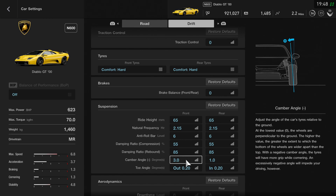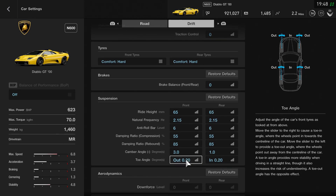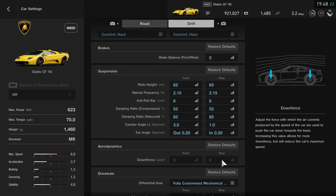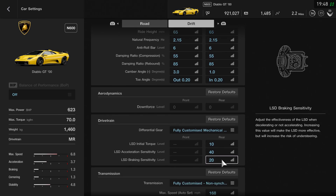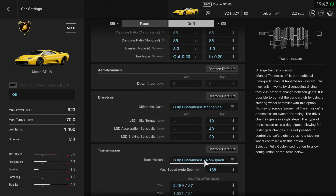Camber angle, which seems to be the norm for me at the moment, is set to three on the front - which seems to be working really well - and I've just put one on the rear. Toe angle is set out 0.2 on the front and in 0.2 on the rear. Downforce you can't adjust on this build. In terms of the differential I've just left that as it was at 10, 40, and 20 - but just double check that with yours while you're setting it up.